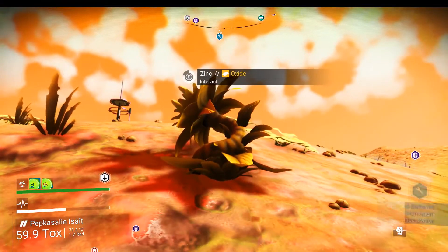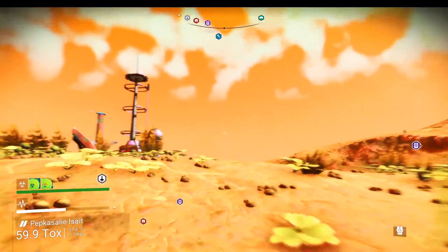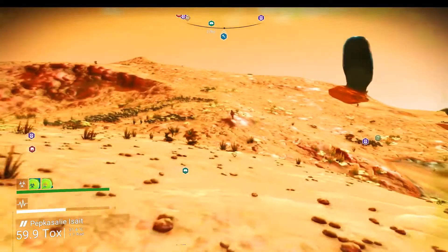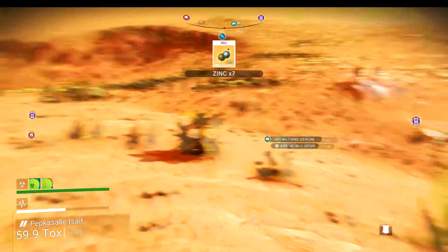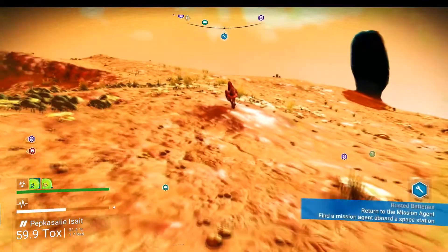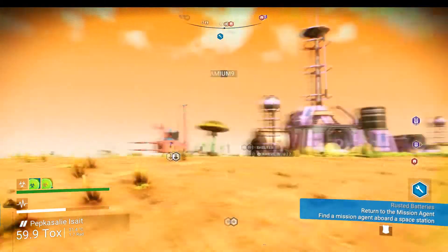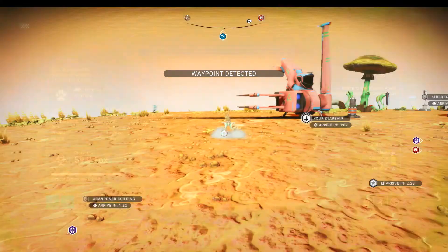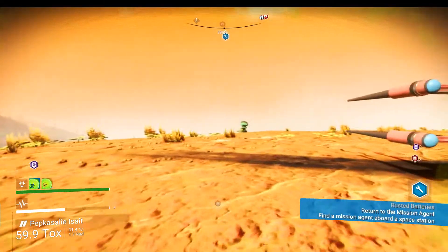There's some zinc there — I saw something operating over here. Drysol creature. Thamium and some zinc there. We'll try to get the zinc because we're going through quite a lot of it on this planet. Grab the Thamium as well. And we'll grab the fungal mould.